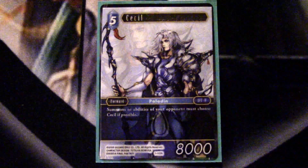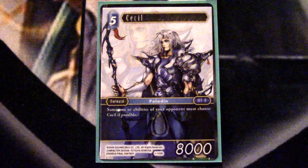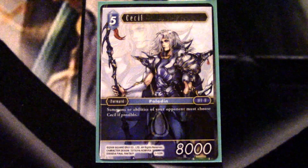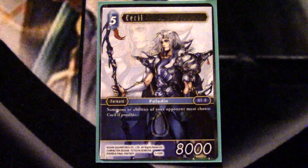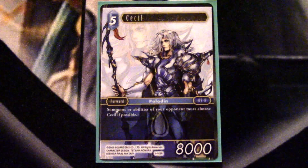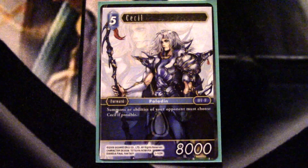Moving to our higher-costed guys — a lot of these are one-ofs and two-ofs strictly because of their cost and utility. Cecil is a one-of. He's not that impressive on his own, but if you set up the Minwu and Maria combo he'll become a 9k, which is extremely relevant for combat. Ultimately he's great as a lightning rod to protect your combo for a turn, but I think he should only be a one-of because he doesn't have a great deal of utility outside of perhaps blocking one removal spell.